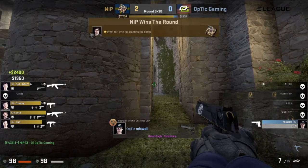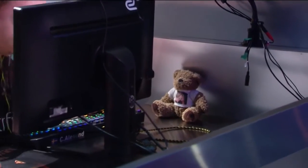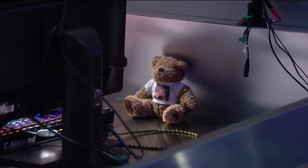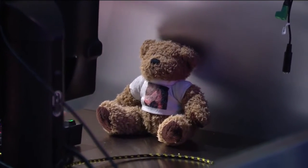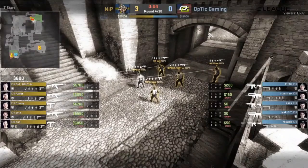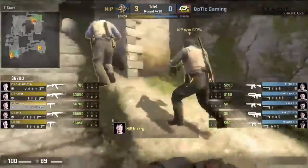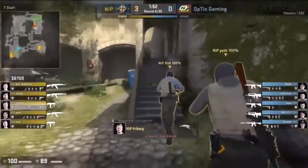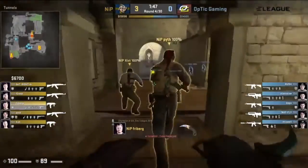I'm very curious about this map for NIP, because when Threat — he's obviously the coach and tactician for NIP — got to taking a look at this map, he already came up with some new cool stuff: those smokes we see towards the B bombsite. I'm wondering if he will have progressed even more and is putting even more work into it here.